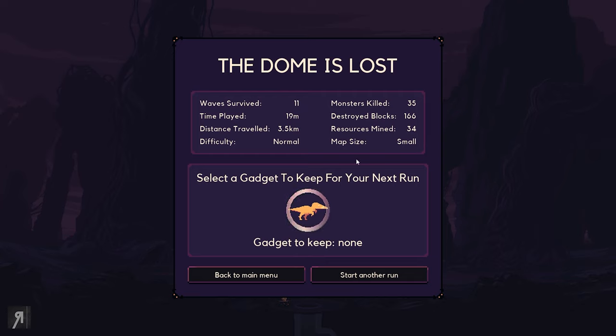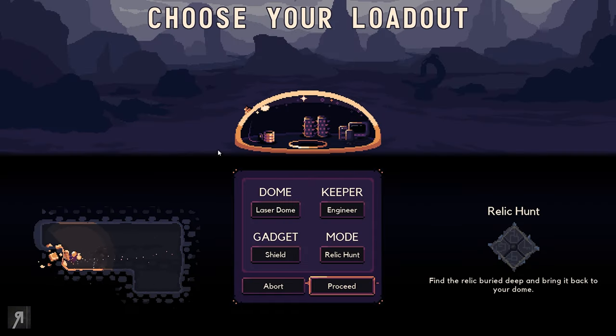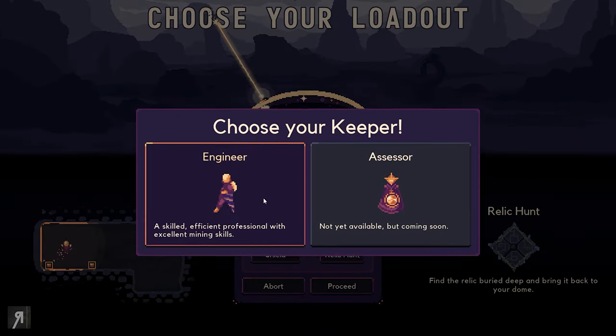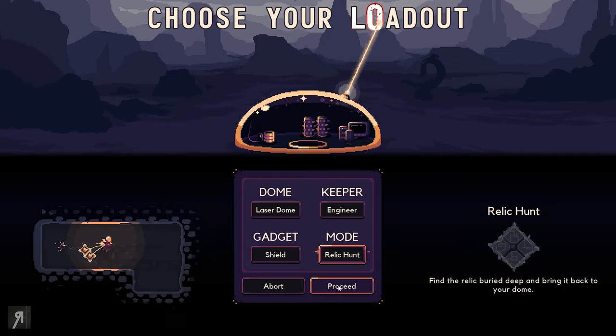Wave survived: 11, played for 19 minutes. As far as I'm aware a full good run can take about 30 to 50 minutes. Our map size was also relatively small. We can select a gadget to keep for our next run — we can keep Drillbert so we can use him from the very start, which is actually amazing. Let's start another run and see what we can do.